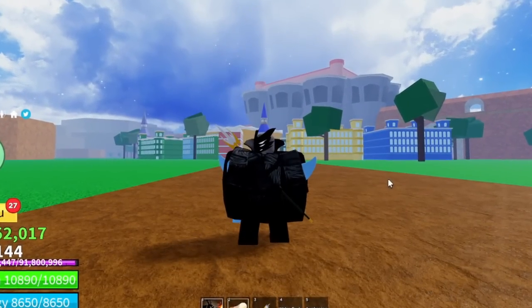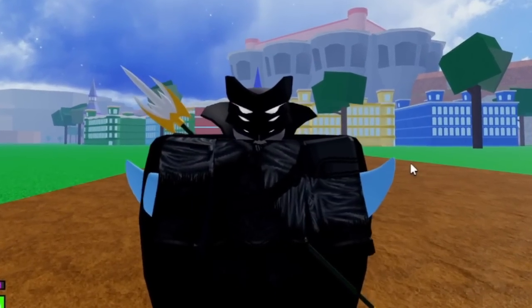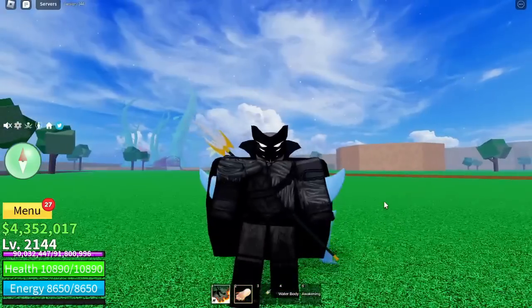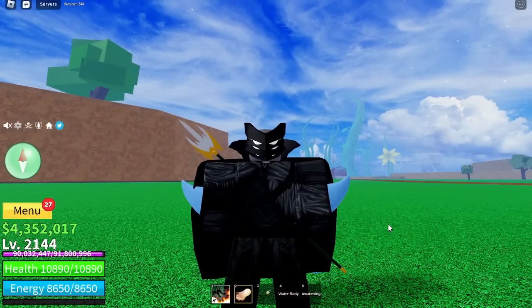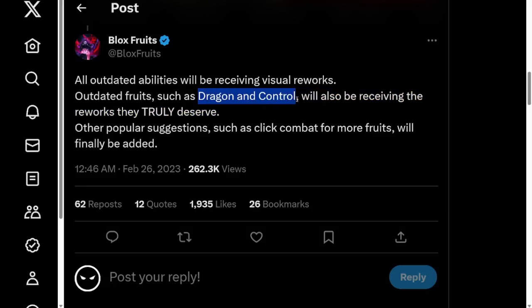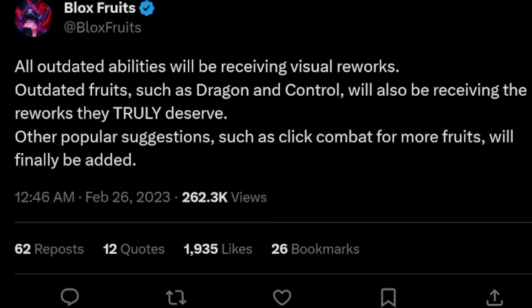The second thing I recommend is getting a whole bunch of fruits. Try to spin at the Bloxfruits dealer every hour or two hours, however the timer may be, because you're going to need fruits. Fruits are very important for Update 20 — there's going to be a lot of new reworks. Pretty much every outdated fruit is going to be receiving a rework, including Dragon and Control, along with Click Combat for more fruits. According to Bloxfruits' Twitter, all outdated abilities will be receiving visual reworks, and Dragon and Control will also be receiving reworks they truly deserve. This is why it's very important that you guys do get a Dragon and Control — which is also why I'm giving them out this video.